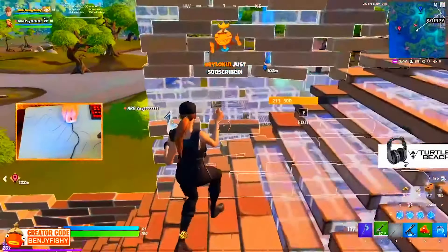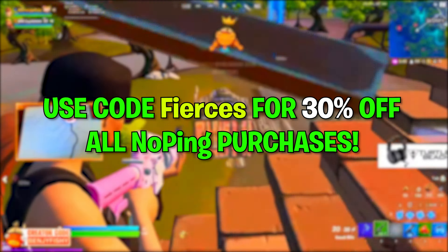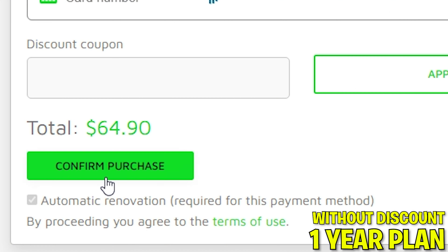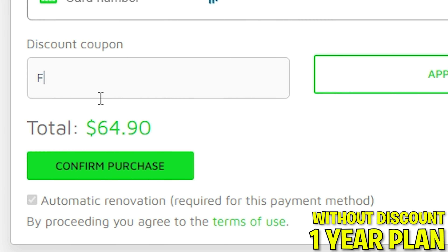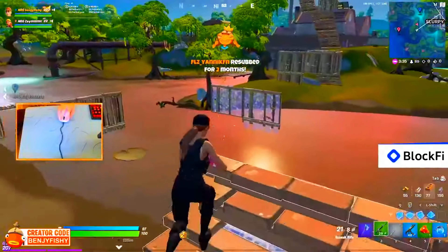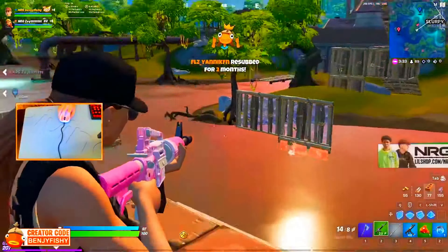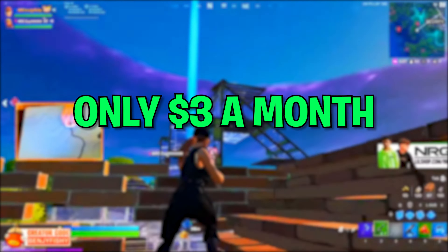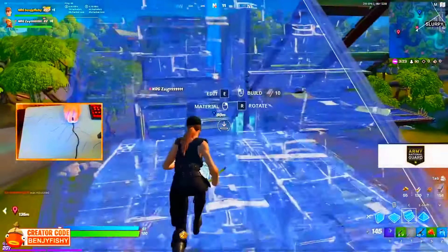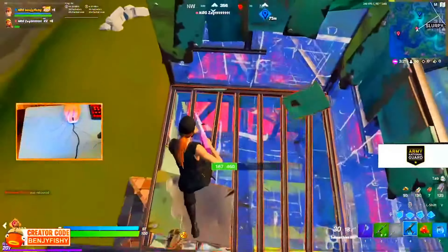Now, in order to get the lowest ping and boost your FPS, you're going to need an application called NoPing. Essentially, NoPing reroutes your internet connection so that it has a direct connection with the closest Fortnite server to you. It also allows you to lower your input delay to your keyboard, allowing you to place builds faster in-game. NoPing is also cheaper than any other competing ping-lowering softwares out there, and it's the easiest to set up and use.